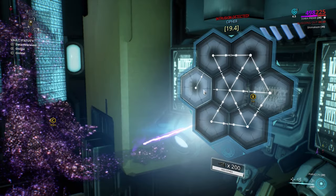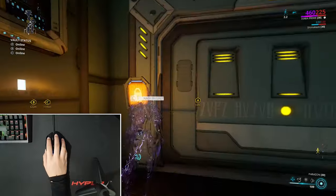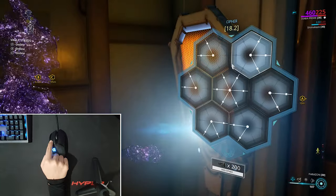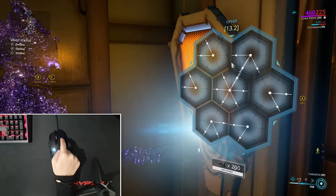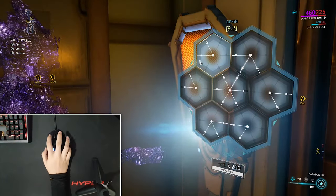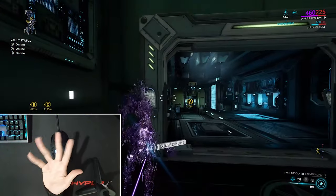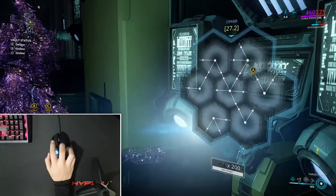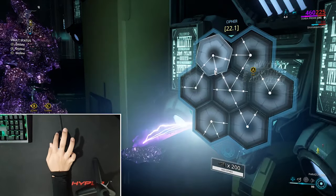For the outer nodes, you need to move them in such a way that they interconnect with each other. For mouse and keyboard players: a left click turns the node to the right, and a right click turns it to the left. So if you want to save time hacking Corpus consoles, practice using both left and right mouse buttons — you'll be able to hack much quicker on average because you don't have to spam left click to reach the right position. Instead, you can just use right click and save a lot of clicks.